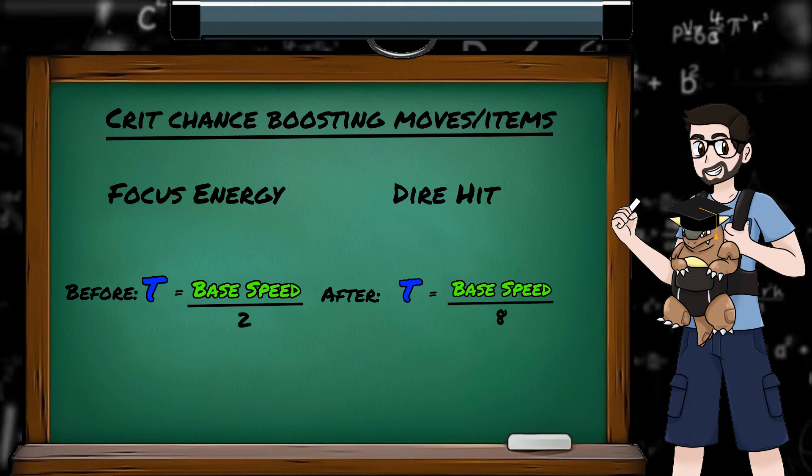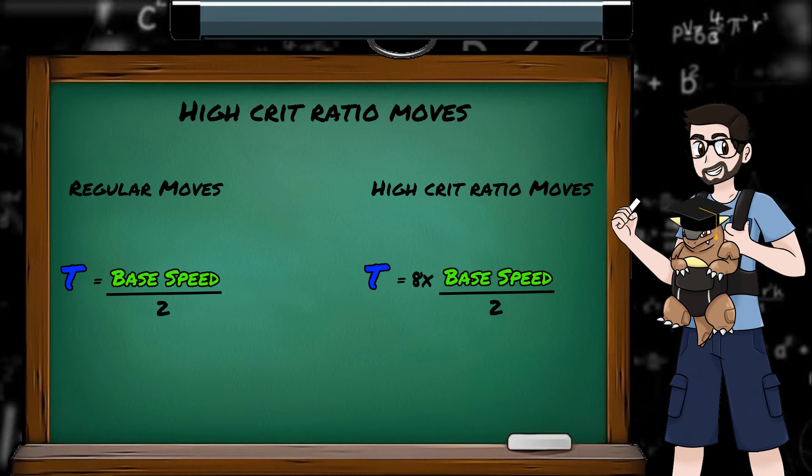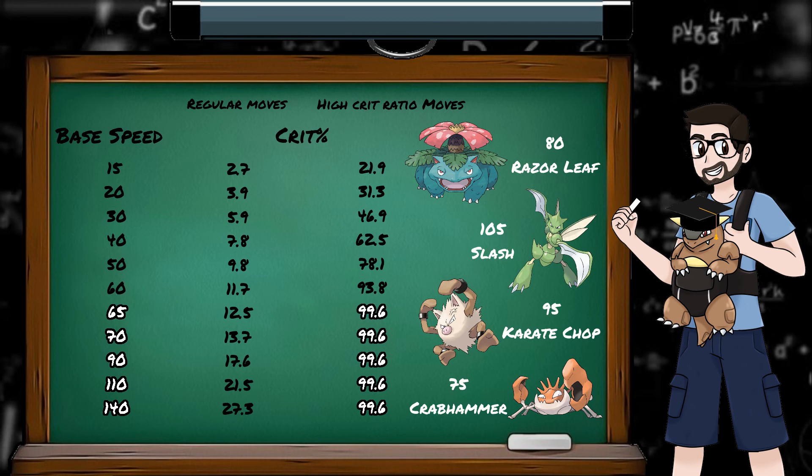As for high crit ratio moves, these are Karate Chop, Razor Leaf, Crab Hammer, and Slash. When these moves are used, the critical hit threshold is multiplied by 8, capped at a max of 255. Which means if a Pokemon's base speed is large enough, using one of these moves will give a 100% chance to land a critical hit. While technically even 100% chances are actually 255 out of 256 — but I'll cover that in the next episode. So looking at the base speed of Pokemon using high crit ratio moves, we can see that if we have a base speed of 65 or above, you'll pretty much be critting all of the time.